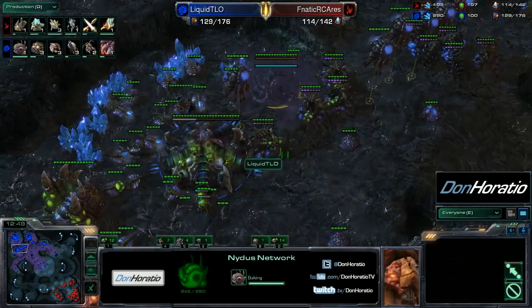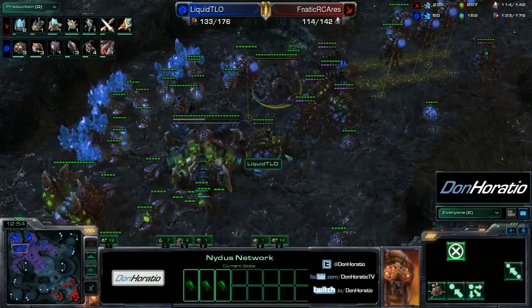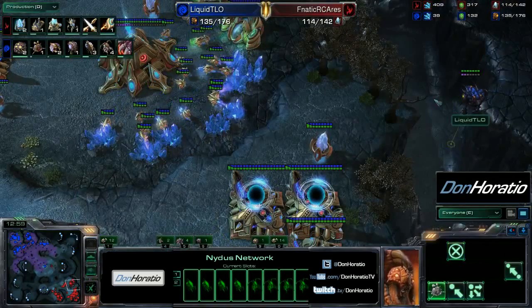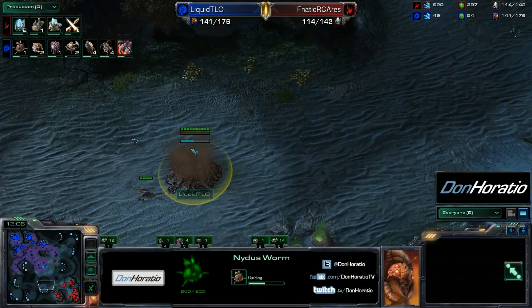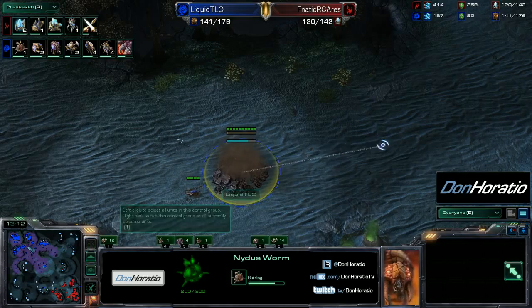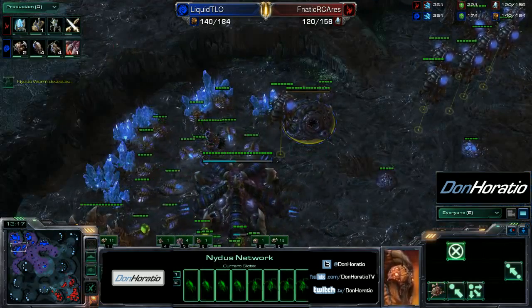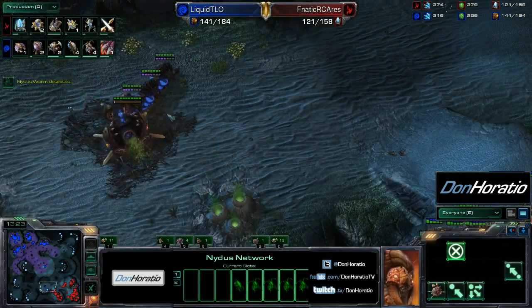He's just going to pile them all in there. He has an overseer over here to spot, and here's the Nydus worm right here. We'll see what exactly he can do with this — Ares will have heard that Nydus worm sound. What is in that Nydus worm? Some queens too — it's just queens and infestors, a very interesting attack.